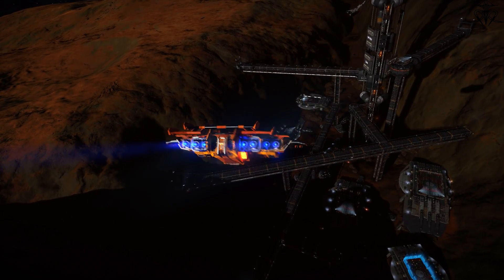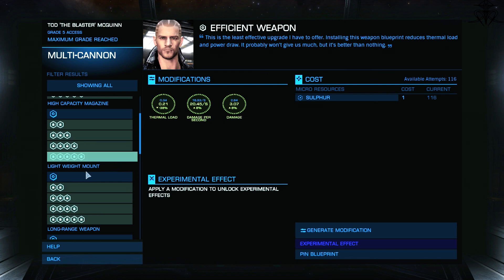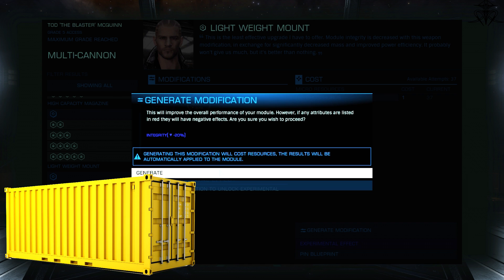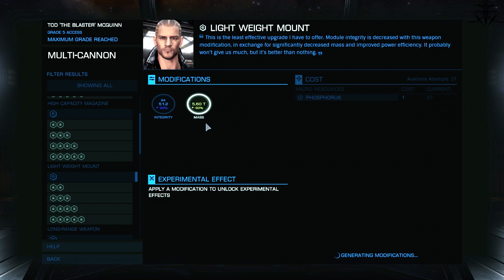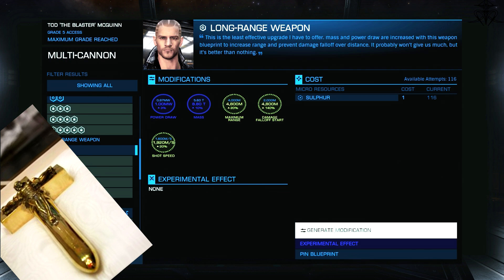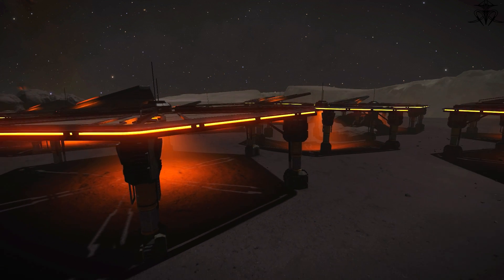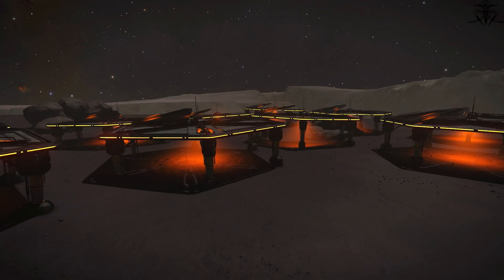So let's start with the basics of how engineering is supposed to work. You have upgrades that cost materials and data — it also used to include commodities. But thank god that quickly got pulled out. So now it's only materials and data, and really they're basically the same thing.